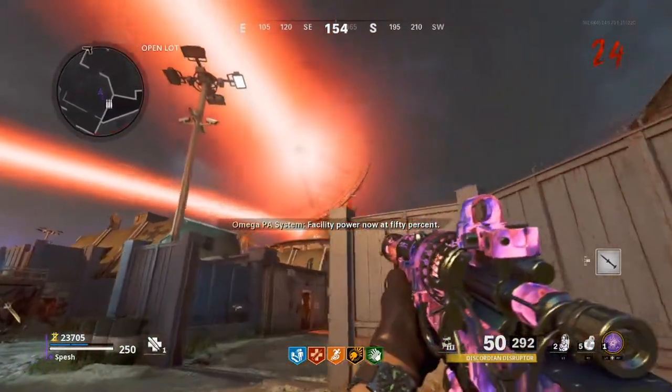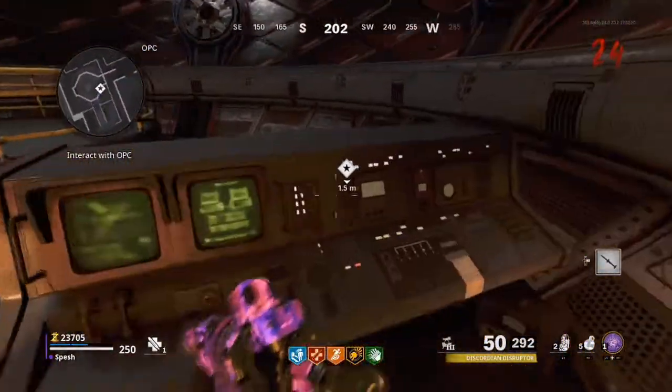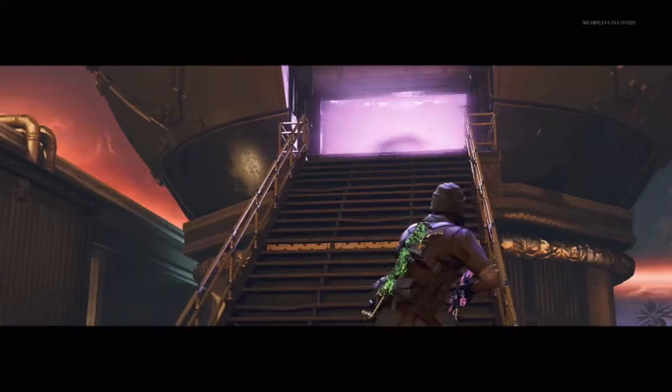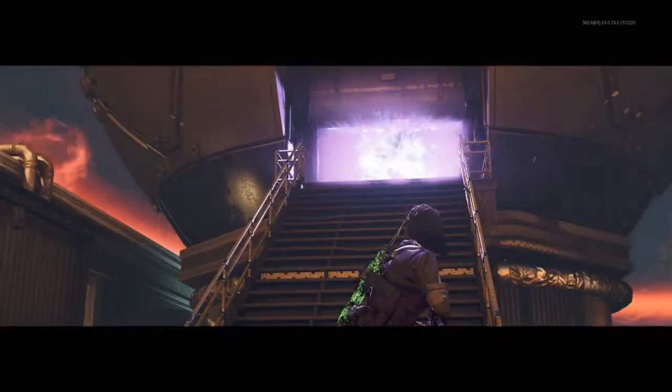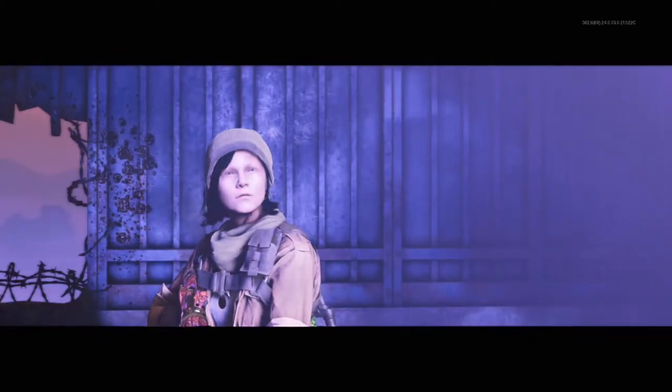This is going to be like a little mini cutscene where you watch the OPC power back up. Run inside the OPC and hit the computer on the right-hand side — this is where the end cutscene starts. Samantha is going to come out of the portal, and she has Nikolai's Goggles, Takeo's Sword, and Dr. Monty's Scarf. There is so much to dissect here, but that's going to be for another video, so don't forget to subscribe.